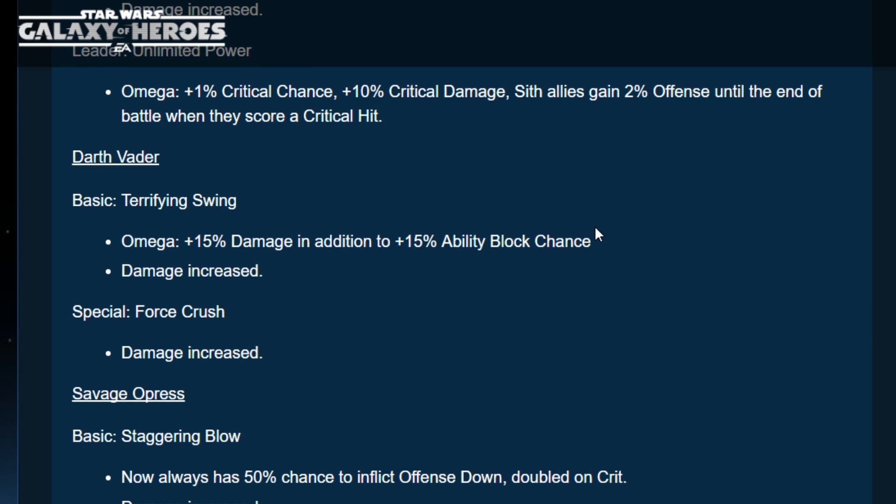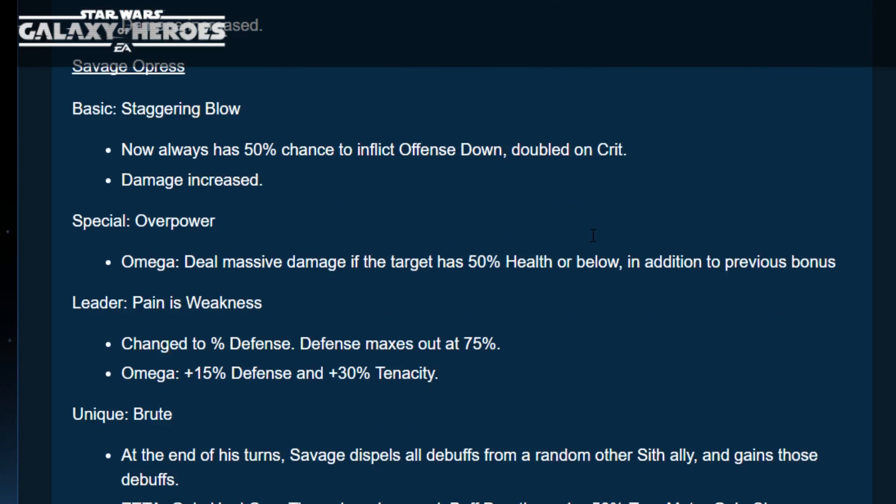Darth Vader — it took about a year to get him. Terrifying Swing now has an Omega giving 15% damage in addition to the 15% ability block chance, and the basic attack damage was increased, as was Force Crush. Savage Opress is a tank — his basic Staggering Blow now always has a 50% chance to inflict Offense Down, doubled on crit, with increased damage. His special Overpower deals massive damage if the target has 50% health or below — and it gets through Foresight, which is very hard to do against Kenobi.